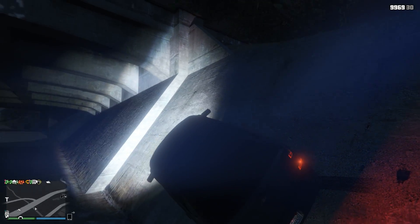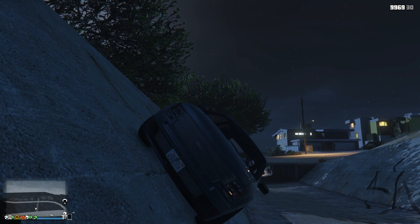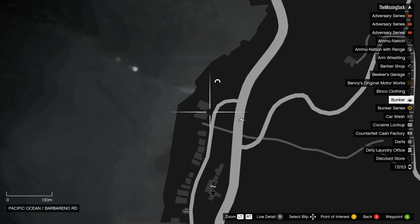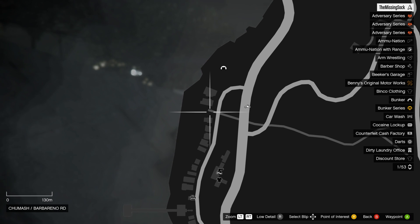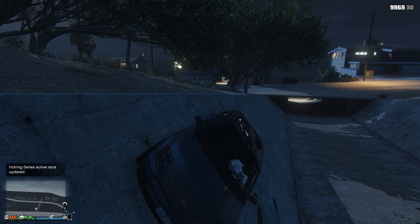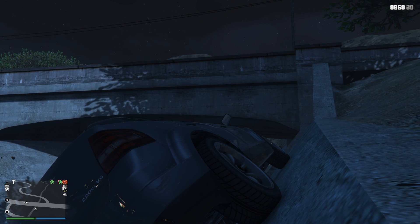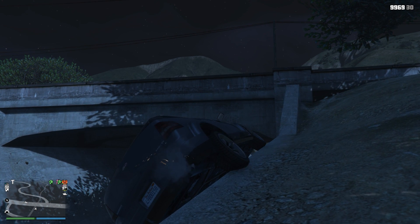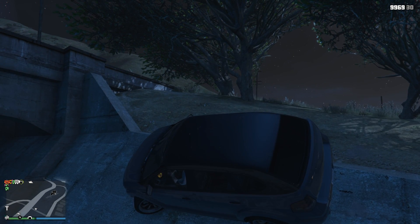It works on the other side too — see she's sliding up, very cool. On the map, for those that don't know, that's right near my Chumash bunker. There's a little ravine right here and it seems like it's just this area. Over here it doesn't seem to work, but right here it does. It'll actually bring you all the way up — totally useless, no idea why. You actually have to fight against it in some ways.